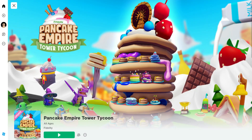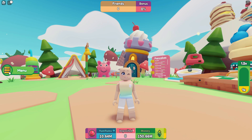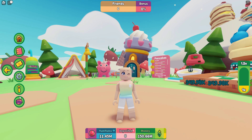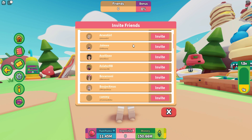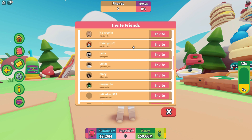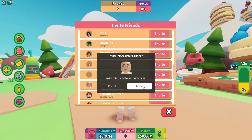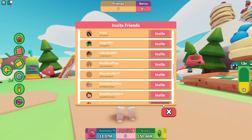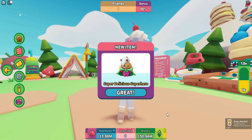First, let's go ahead and join Pancake Empire Tower Tycoon — I'll leave a link in the video description. Once you join the game, click on your menu and at the bottom click on Friends. Scroll through your friends list, choose one to invite, click invite, and click it once again. As soon as they join the game, you'll get the badge and the free item.